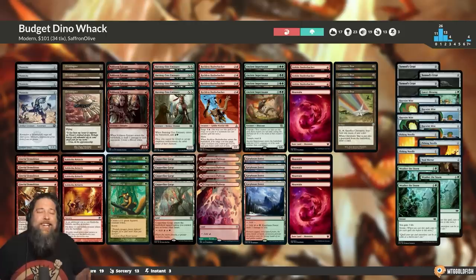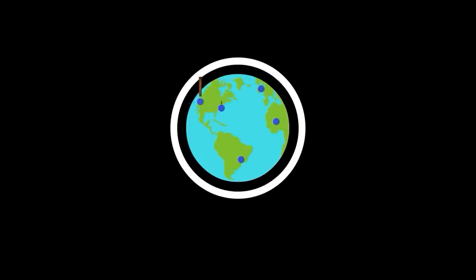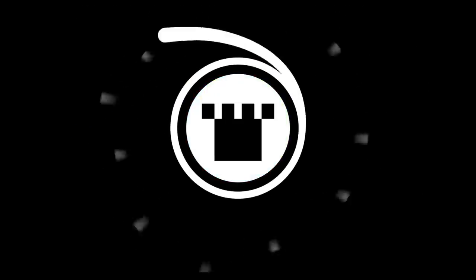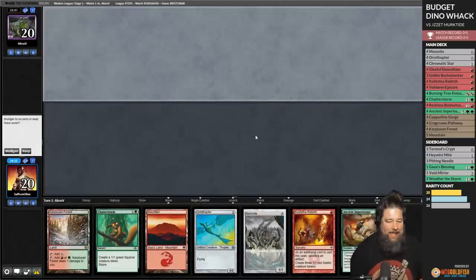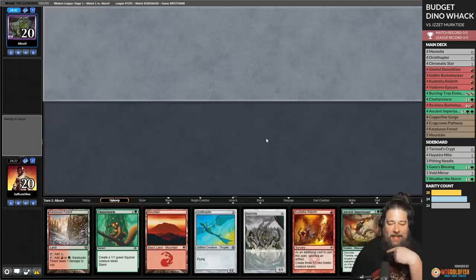Let's jump into a Modern league and see just how big we can make an Ancient Imperiosaur. Thanks for watching everyone — I hope you enjoy it. Want to try some Dino Whacking yourself? You can get all the cards you need from our sponsor Card Kingdom over at CardKingdom.com slash MTG Goldfish. Budget magic time — we are trying to make a huge Ancient Imperiosaur, playing some Dino Whack.